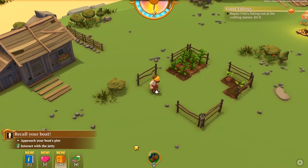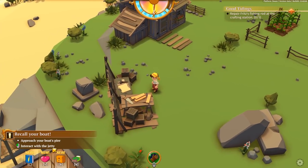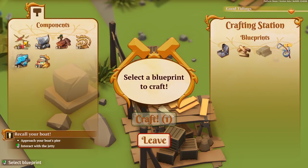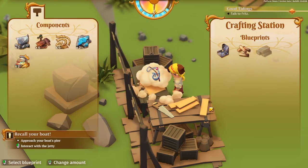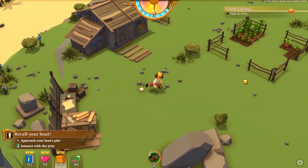Approach your boat's pier and interact with the jelly - we can recall our boat and get it back to the jelly. Let's do some crafting here - can we repair this fishing rod? We can, and we have all the parts to do it! This game is really neat because it takes steel components, wood components, strings, and all sorts of things, then you craft it together and get it all fixed up. So let's go talk to Fritz now.